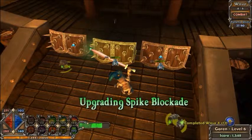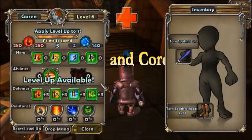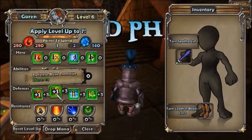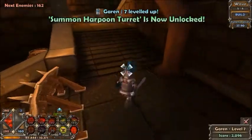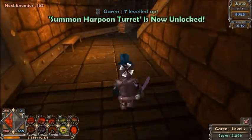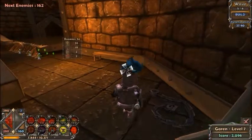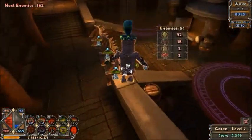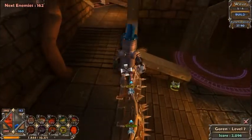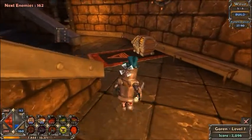I probably shouldn't have upgraded those because I should have saved that mana for harpoon turrets. I should have increased my rate of fire rather than my health, because I'm going to be using harpoon turrets which require more rate of fire. The spike blockade is going to protect them from most attacks — not quite all, but the majority.